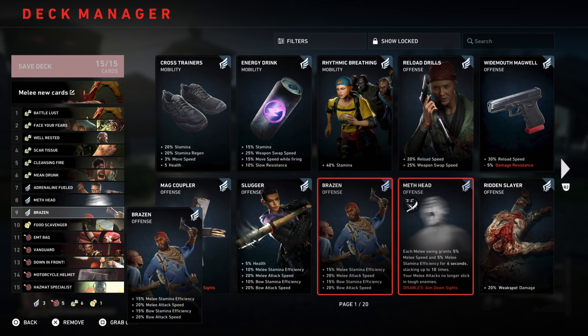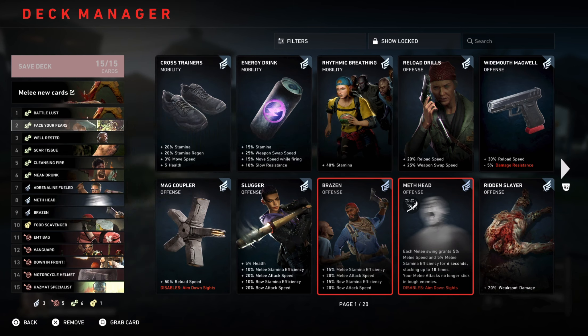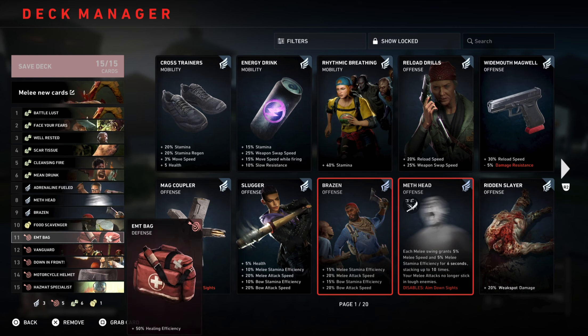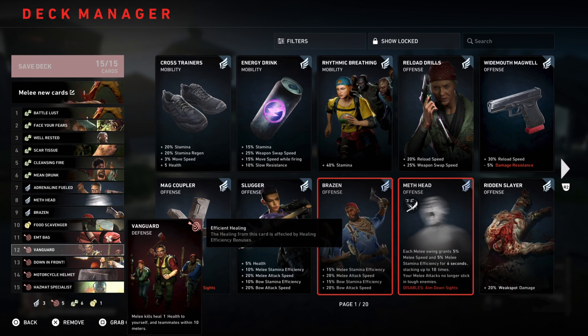Meth Head is a must-have: each melee swing grants 5% melee speed and 5% stamina efficiency for 6 seconds, stacking up to ten times. Then Brazen: 50% melee stamina and 20% attack speed — I rock the whole build around it and you're getting those melee benefits. Food Scavenger lets you sense nearby food items and adds a guaranteed amount of food items in the world.